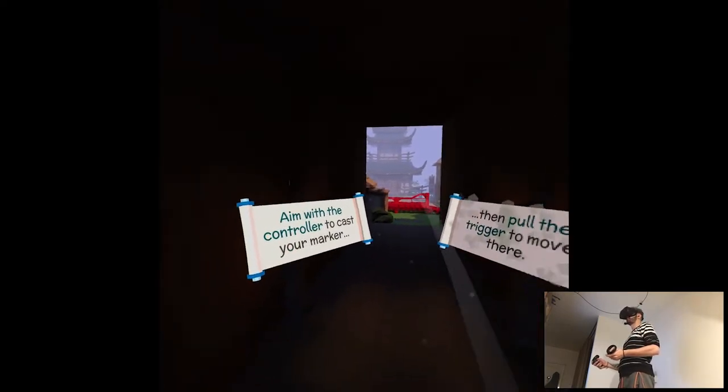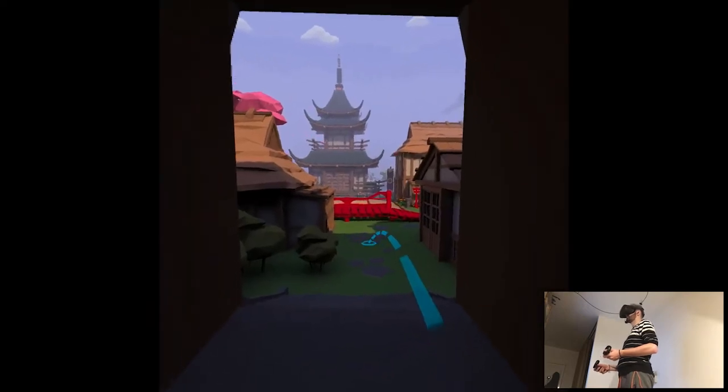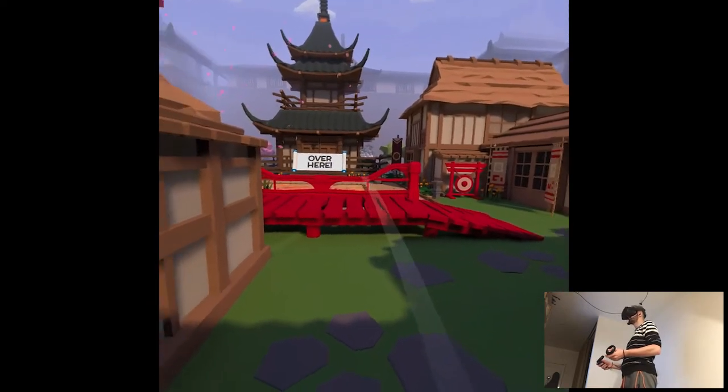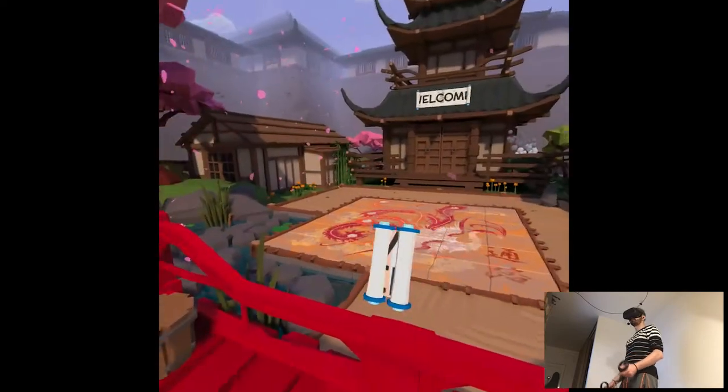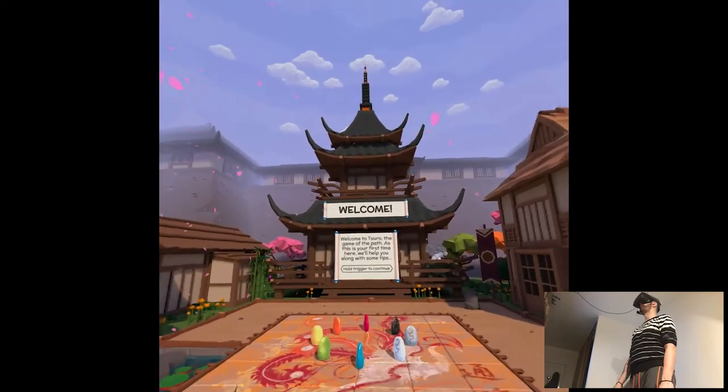It seems like something that you trace, or kind of want to go from point A to B. Move the controller to cast your marker then pull the trigger to move there — okay so teleportation. I can manage with games like that. We go to Tsuru, the game of the path.